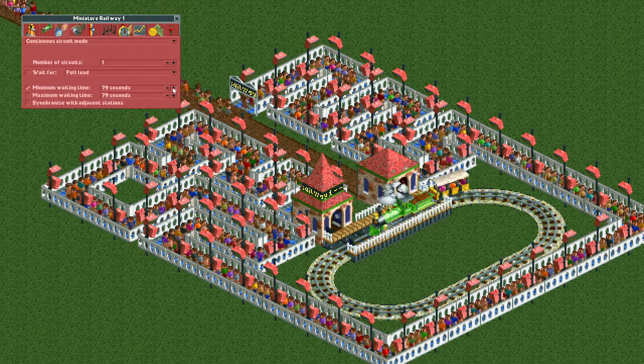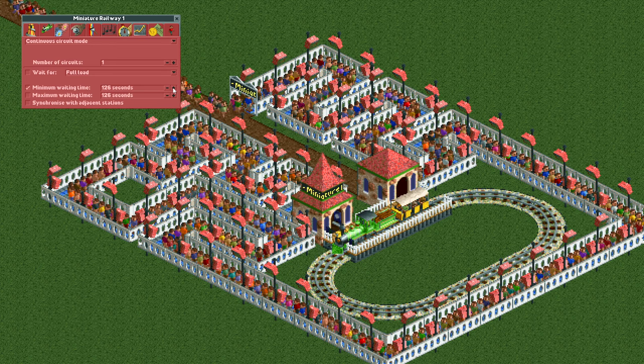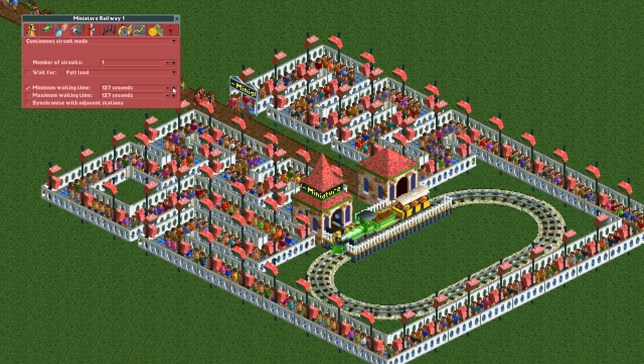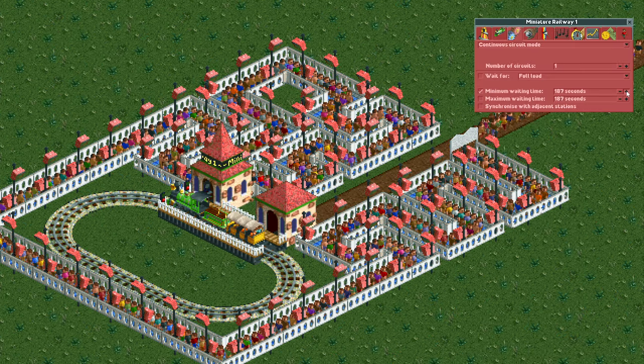My favorite method is to set the minimum waiting time to 127 seconds or more. Because of a bug in the game, this causes the train to wait forever and never depart. This allows you to make the design very small and compact as there is no need for another station. If you're watching this in the future, it is possible that OpenRCT2 has fixed this bug, in which case you should use the previous method.